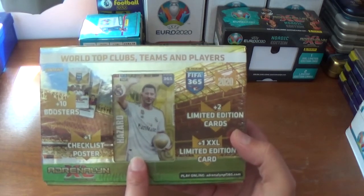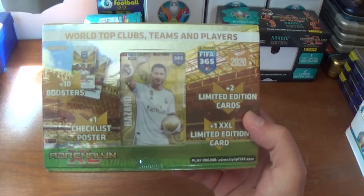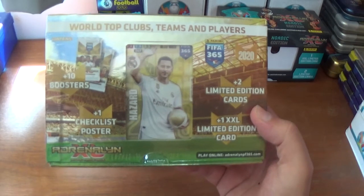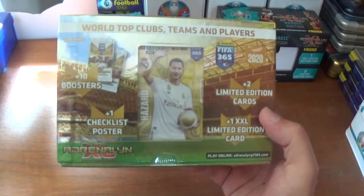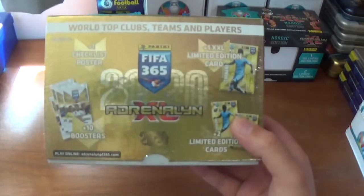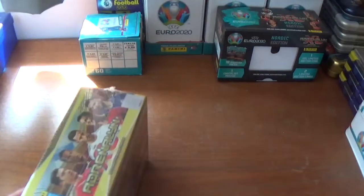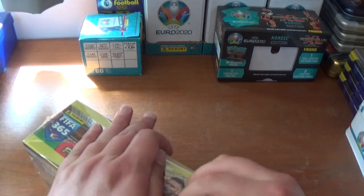As you see there, one of the XLs in the window is Eden Hazard of Real Madrid. If you haven't seen my recent mega starter pack opening for this collection where I pulled a nice XXL Eden Hazard from the mega starter pack, please go and check that out. Very nicely designed there with the Panini branding etc., and on the back it just tells you a little more about what you get.